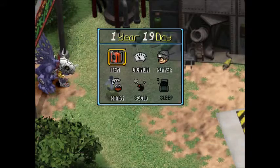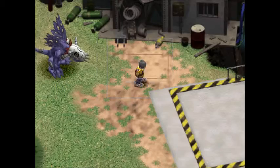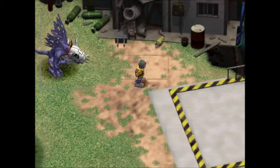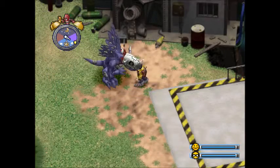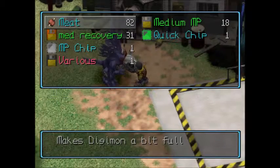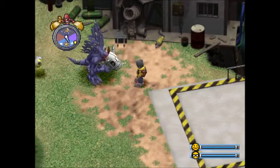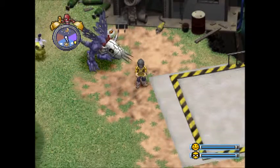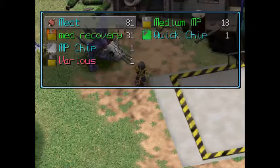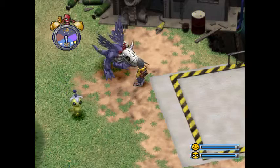Here we see MetalGreymon needing some food as always. These guys are back again because Ninjimon has been defeated, but we're going to feed him quickly because we need that done. I've made a completely noob mistake here - I've left these chips in my inventory and I have also not collected today's meat. So I'm going to do that quickly and I'll meet you back here in a minute.